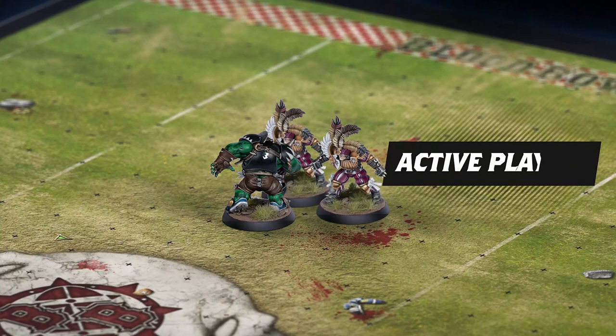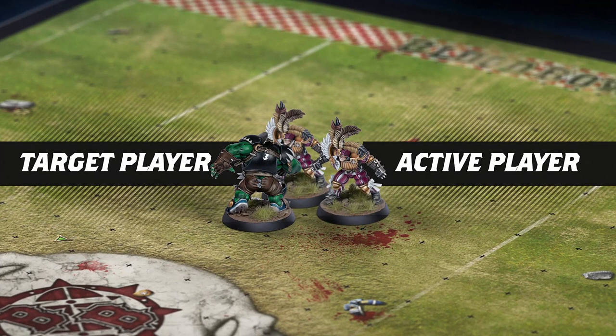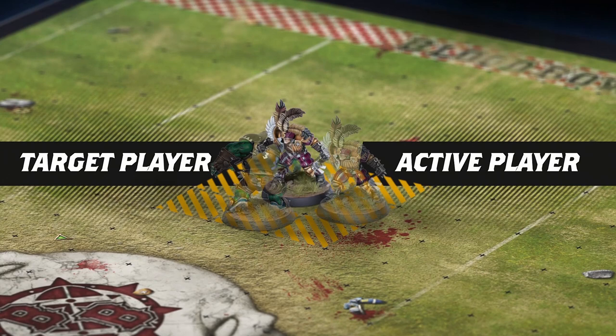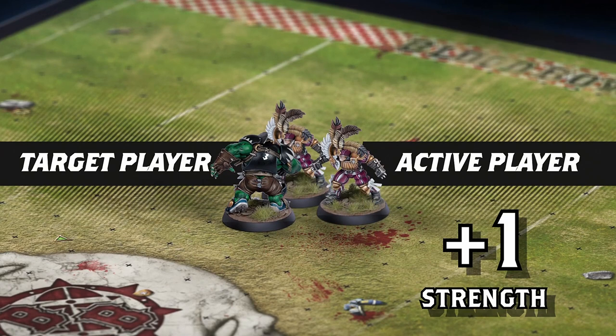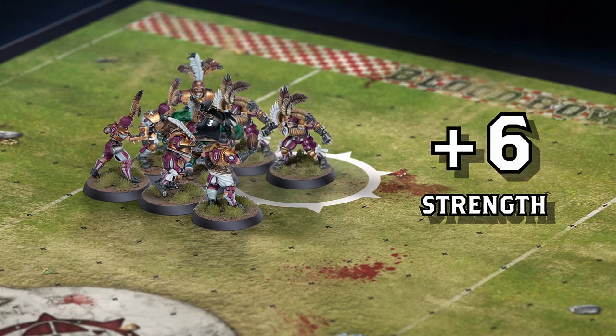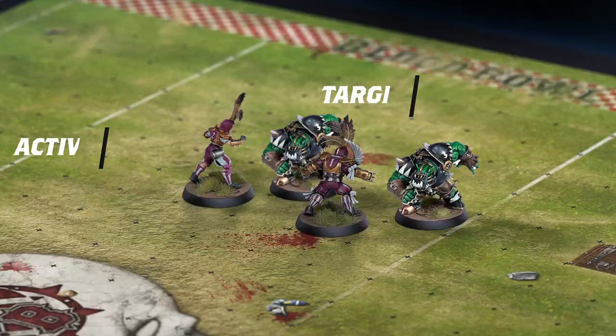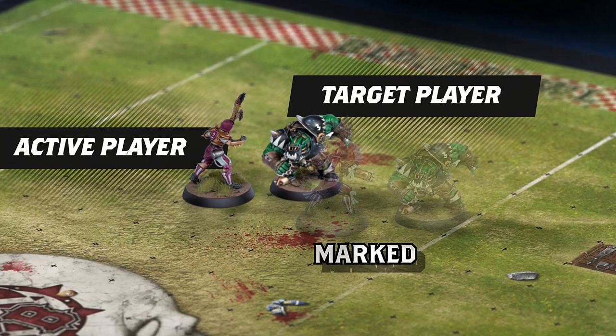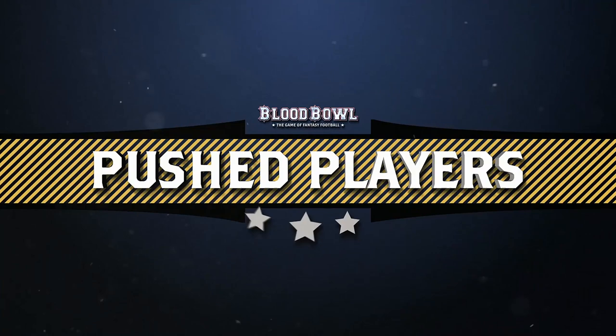Blood Bowl is a team game. When the blocking starts, any nearby teammates will gladly assist their friend to get the upper hand. If a teammate is marking the target of your block and isn't marked by any other opposing players, a plus-one bonus is added to your strength score when determining how many dice you roll. The bonus is cumulative, so even smaller players can gang up on big ones. If both sides have adjacent teammates, they'll usually cancel each other out by marking them. Take a moment to check who is really marking who, and it quickly makes sense.